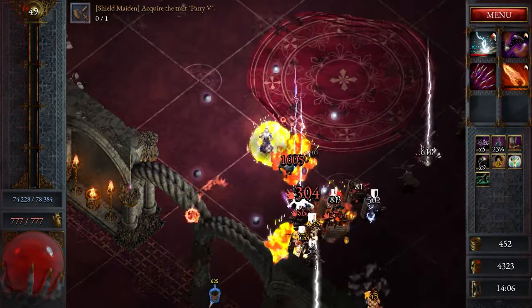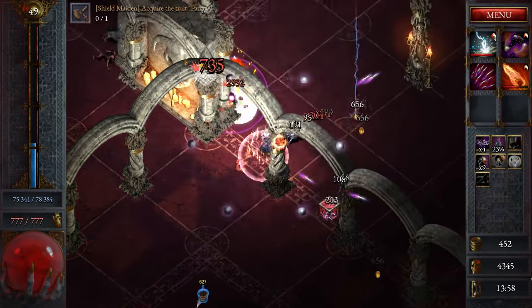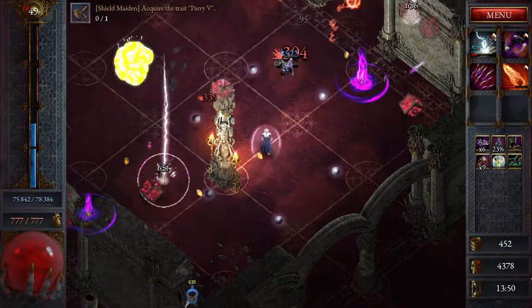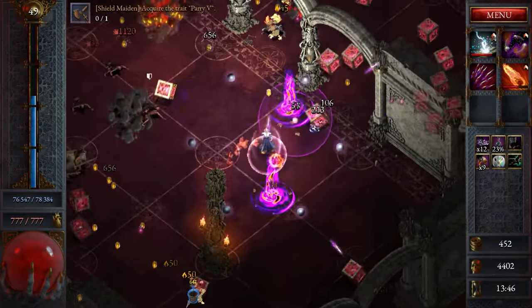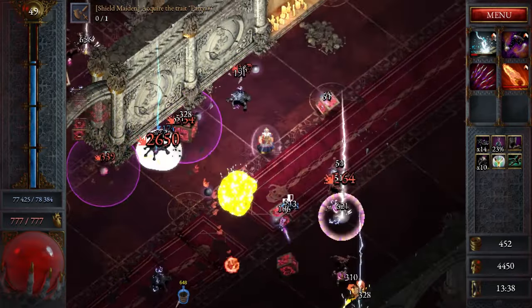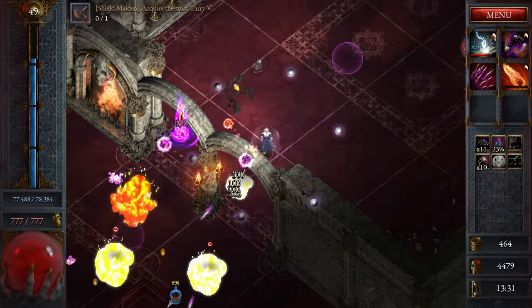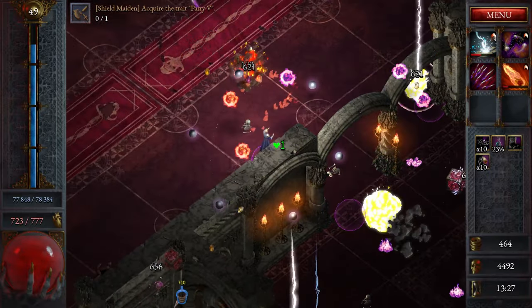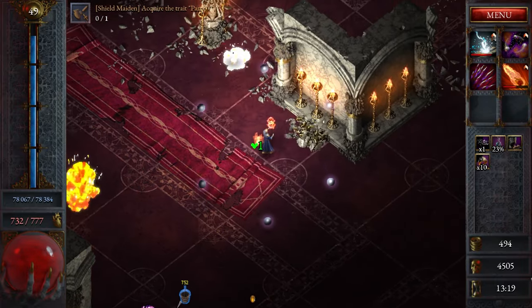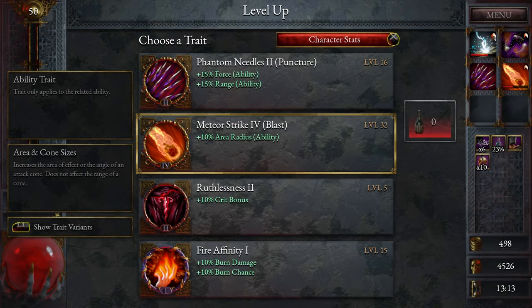We'll do multi-strike chance — extra projectiles, always a good thing. By the way, you can also choose to have the game auto-attack for you. Auto-attacking isn't really a feature I care for on the Sorceress since her attack pretty much hits everyone around you anyway. But if you're playing something like the Exterminator, whose main weapon is a flamethrower, you could be a little bit more targeted with that one.